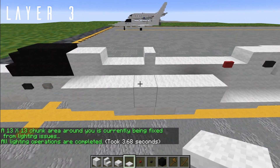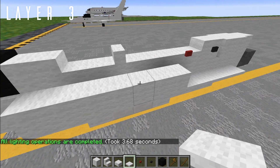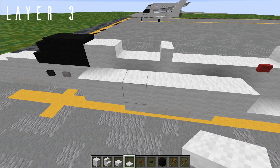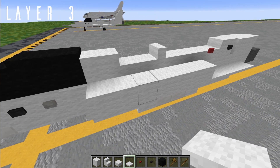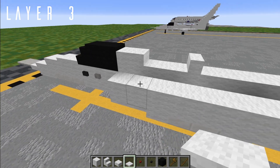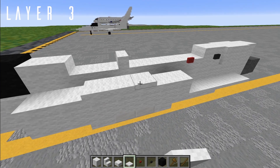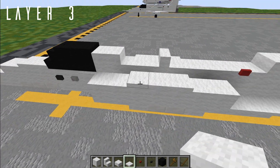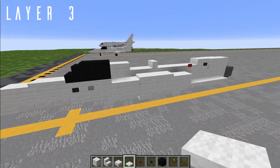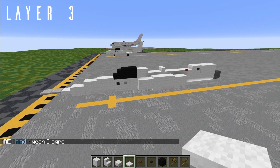That's most of layer three right there. Now just for one final detail, just to give this inlet area a little bit more curvature, we're going to come back to the third block of the inlet — so one, two, three — and then on that third block, place three birch trapdoors right there. You can do that on both sides. That just gives the inlet a little bit more curvature. That will be all for layer three.